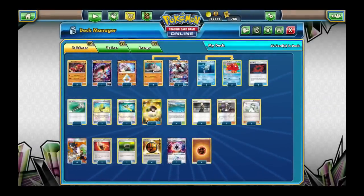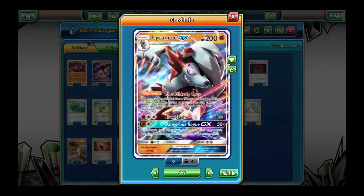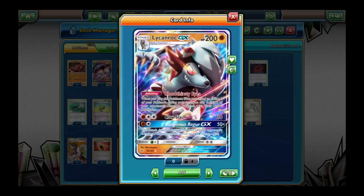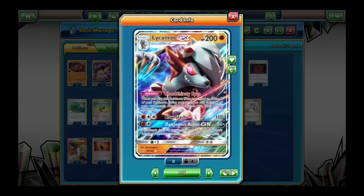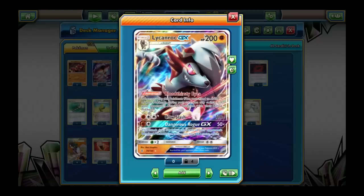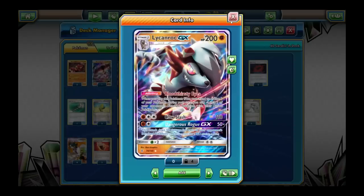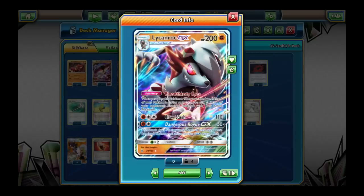Then we've got the Rockruff and Lycanroc line. Rockruff isn't very interesting, but Lycanroc is great. It's not an Ultra Beast so it doesn't work with Beast Ring. But Bloodthirsty Eyes is just so good you can't not play it — when you evolve Rockruff into Lycanroc, you get to use Bloodthirsty Eyes and drag up one of your opponent's bench Pokemon. Usually the bench is a pretty safe place, but not when Lycanroc is available. You just drag something out and knock it out. I usually follow up with Dangerous Rogue GX, which does 50 damage times the number of bench Pokemon they have — so if they have 4 bench Pokemon it already does 200. It's very hard to play around. It only takes 2 energy. You can also use Claw Slash for 110 if it survives long enough.